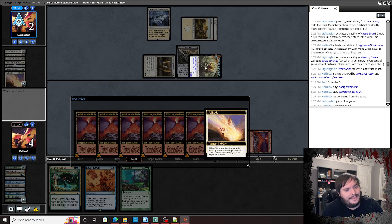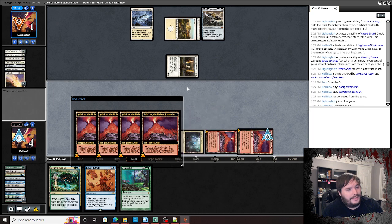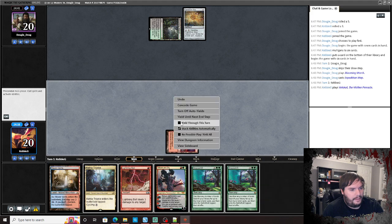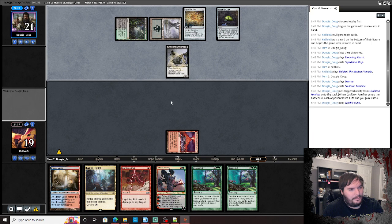Scapeshift — get all mountains and two Valakut, sacrifice targets, face, always yes. That's how you win a game of Magic with Temur Scapeshift right there! He eats the Germ token, gains seven, but we're still doing enough damage to kill him. Two-one in the match.